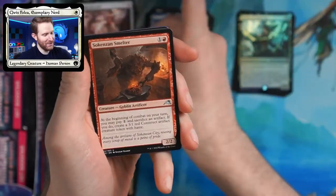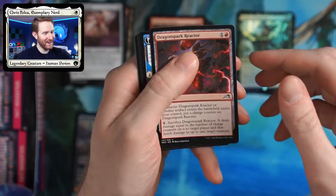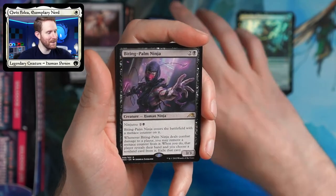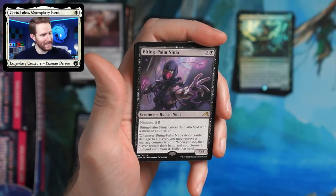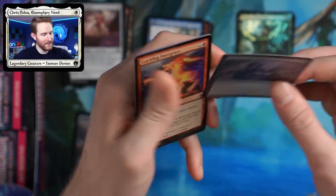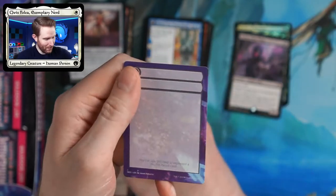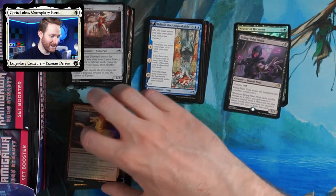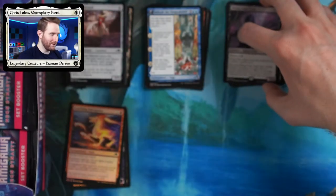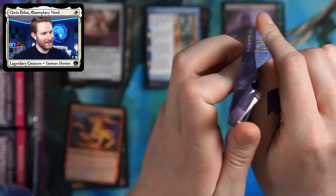Sokenzan Smelter, Dragonspark Reactor, Behold the Unspeakable. And here we have the Biting Palm Ninja — it enters the battlefield with a menace counter on it. When it deals combat damage to a player, remove the menace counter, and when you do you can exile a thing. We saw that in the last box. I don't know if I should say last night because I don't know when I'm posting these videos — I don't want to be a dirty rotten liar.